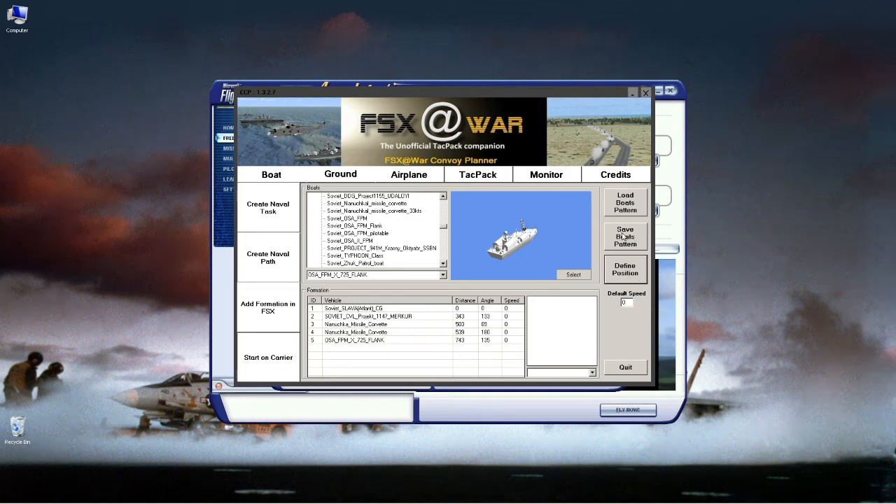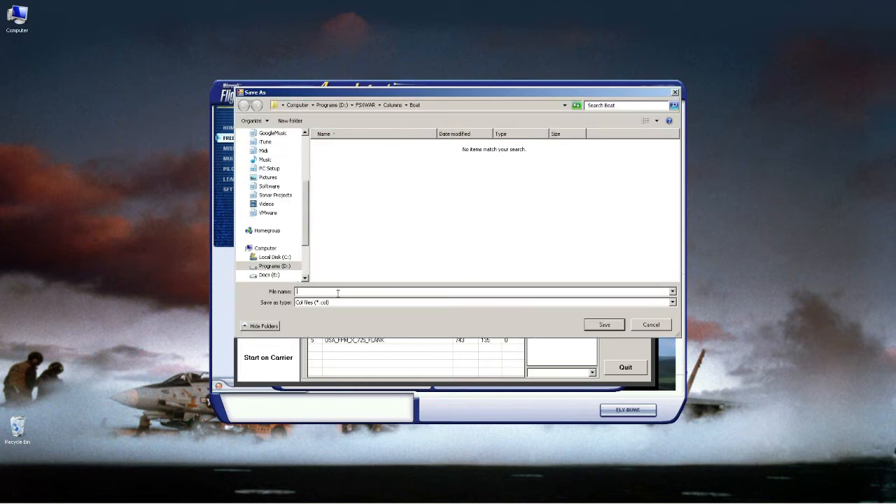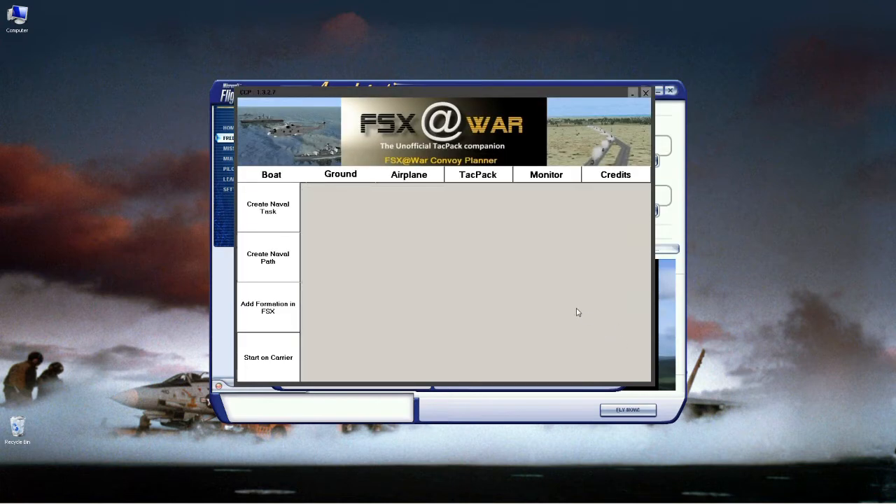Once you have your selection made, click Validate. Now save your boat pattern — since it's static, I'll call it 'Static Soviet Formation.' Once created, you can recall that Soviet formation at any time and reuse it.